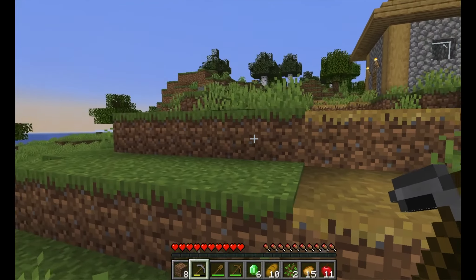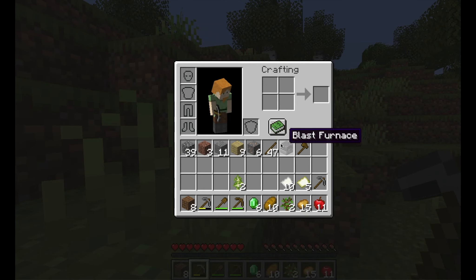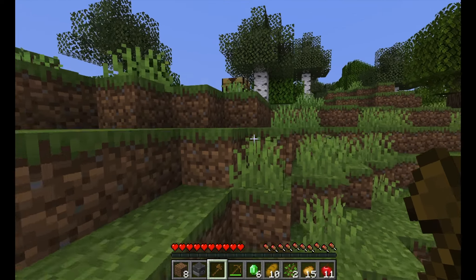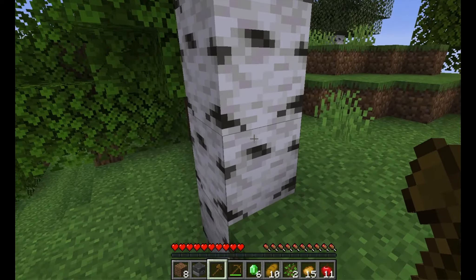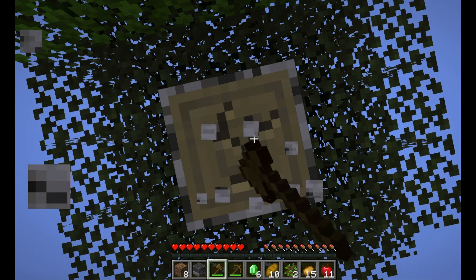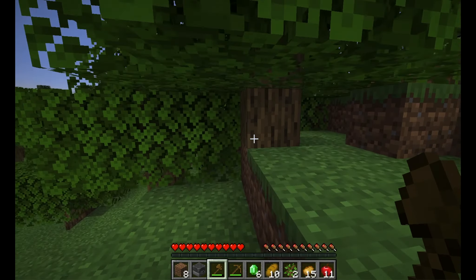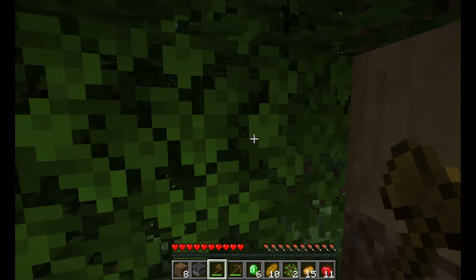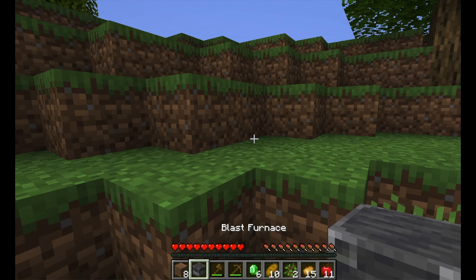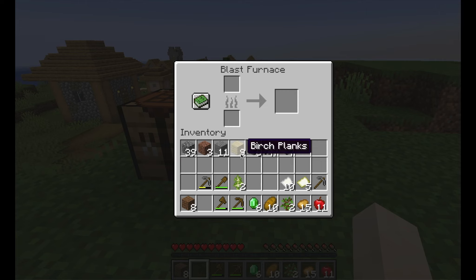Now I'll just figure out the coal situation later. I'll just use wood for now — I have an axe, so might as well use it. I really need to fix these keybinds. I already learned my mistake of cutting down a tree. We're just going to use this wood to fuel the blast furnace for now. In between episodes, I'm going to get started on making a house.